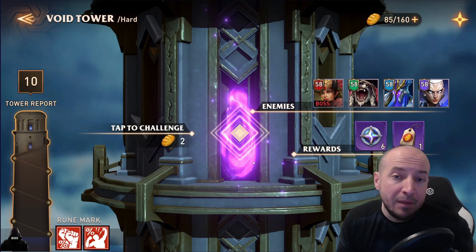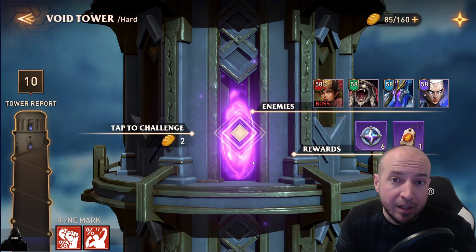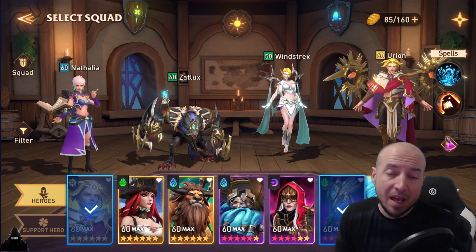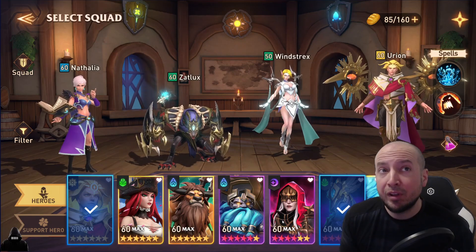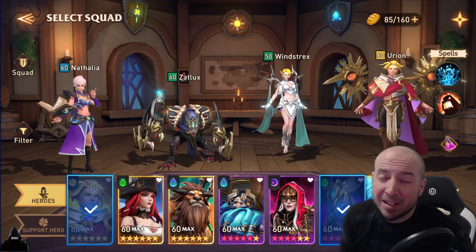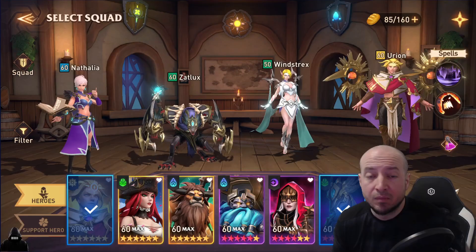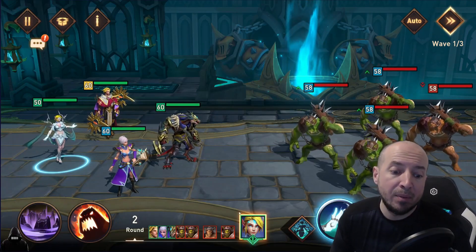Once you farm Queen 12 and get really good gear, I would definitely go into Ash because the speed set is huge in Void Tower Hard. For now, let's see if we can beat Void Tower Hard on this boss stage with three waves. It's going to be pretty hard with your gear. I'm bringing Urion, Zat Lux, Natalia — she's at 100% crit, Zat Lux is at 70 with his passive making it 100. Those are really the only two good nuker gear setups. Urion only has about 70 crit. Bringing defense-break spell and rage aura.